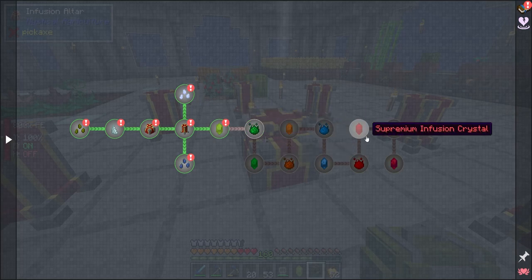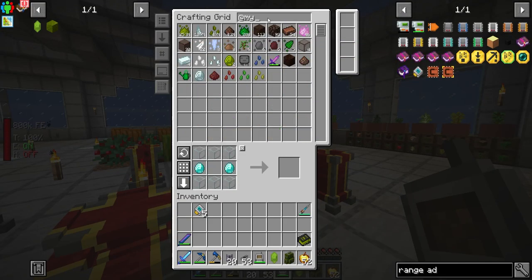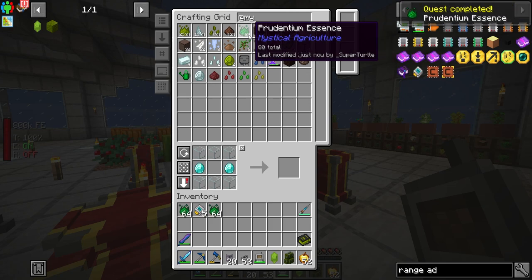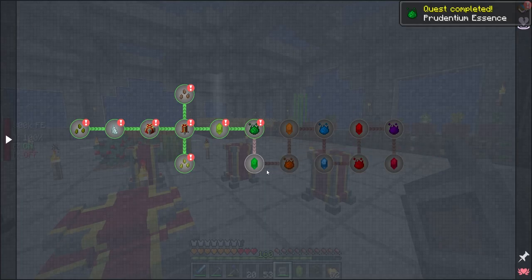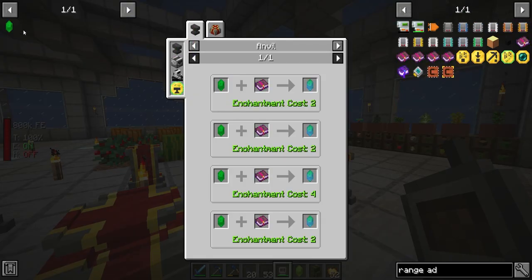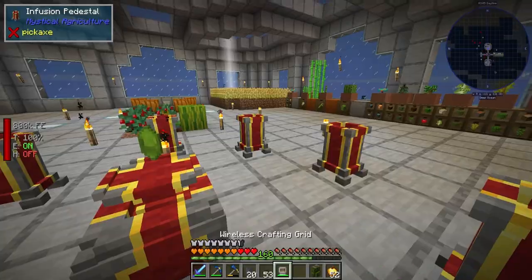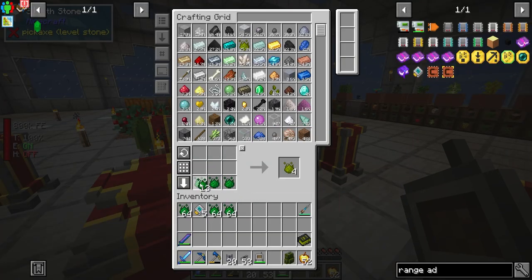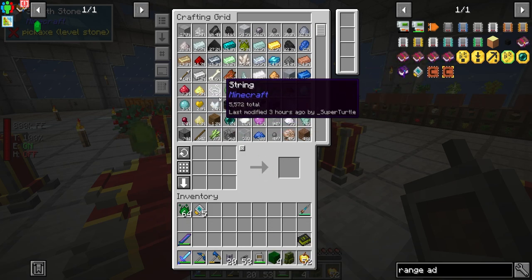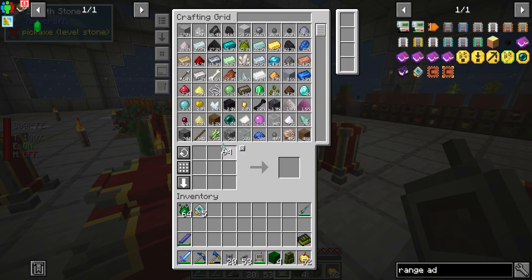We're going to be working on getting up through the tiers here, getting up into tier five. I don't believe we've done this — we might have gotten pretty close. Let's check out mystical agriculture. We've definitely gotten to tier two, but we need to get further than that. So we need to make a tier two crystal, which is our next step. We just do a little bit of crafting and then we need some prosperity shards.